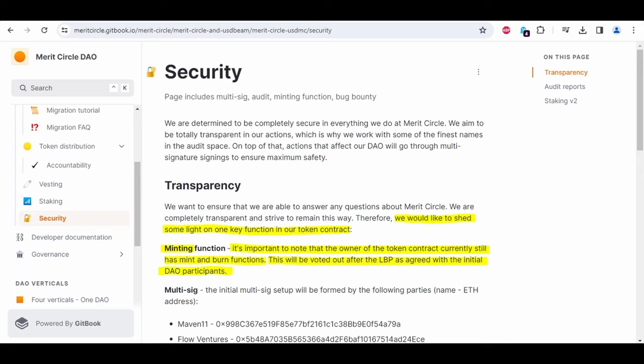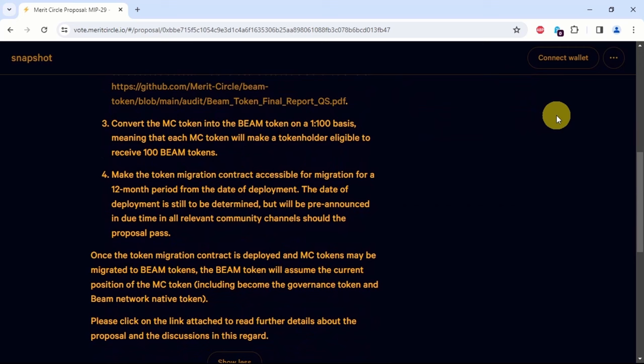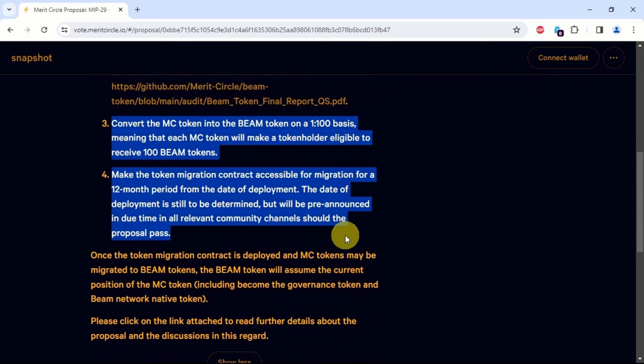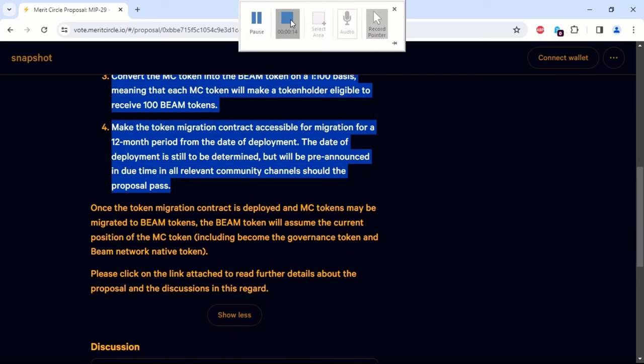It is also worth noting that as of October 26, 2023, and for the next 12 months, all MC token owners are able to convert their MC tokens and get Beam tokens at a ratio of 1 to 100. This may explain the presence of burn and mint functions in the Beam token smart contract.